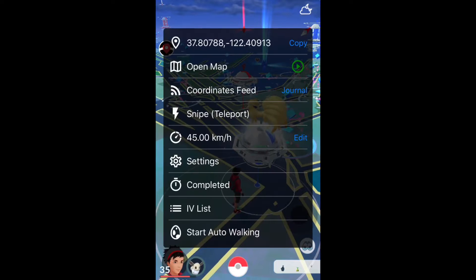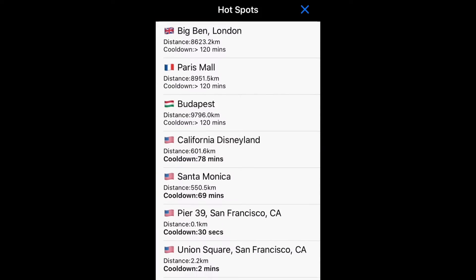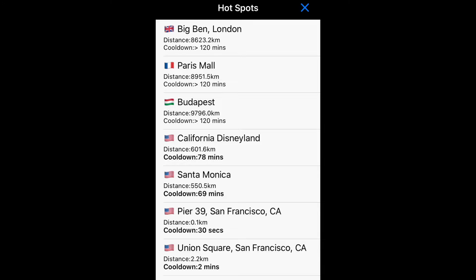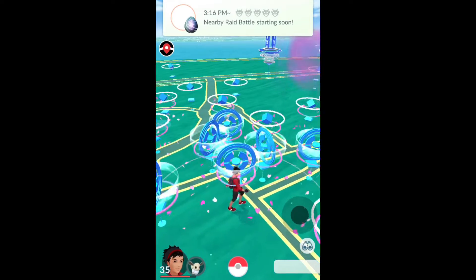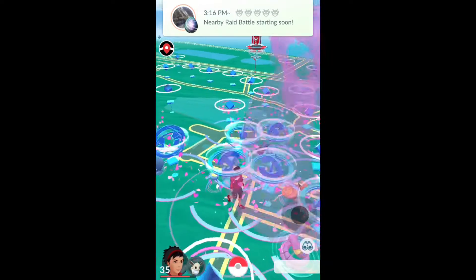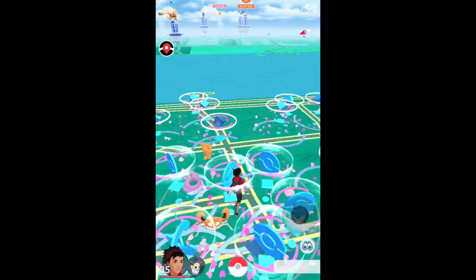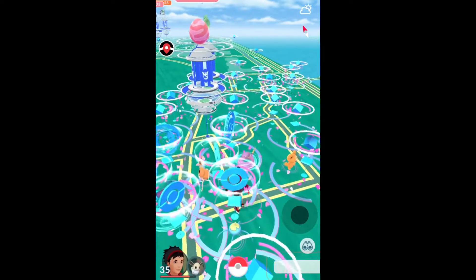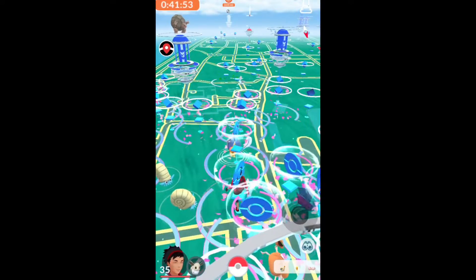So first of all let's go to our first location — you just snipe teleport to one spot. Our first location is Budapest, and this is number five on our list. The reason why this location is great is if you look here, you'll see just how many Pokestops there are in such a small area, so you could just walk around here spinning everything.